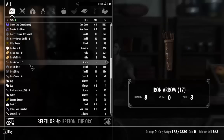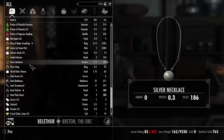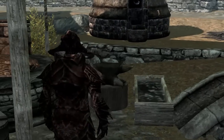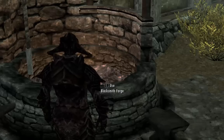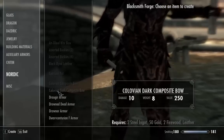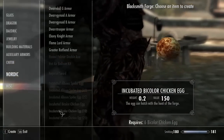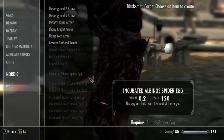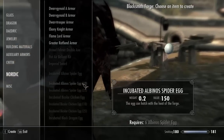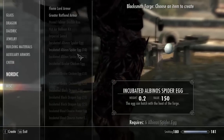So what we're going to do is go ahead and look for some eggs. Don't fret if we can't find any because I am magic. Unfortunately I wasn't able to find the eggs in that one store. So what you would do if you found an egg is bring it to the blacksmith forge, go down — you won't have all these menus, these are just all my menus — and go down to incubated eggs. When you first find an egg it won't be incubated. As you can see, it requires an albino spider egg. There are plenty of things here — let's see what he's got.